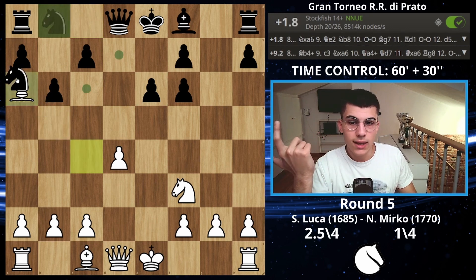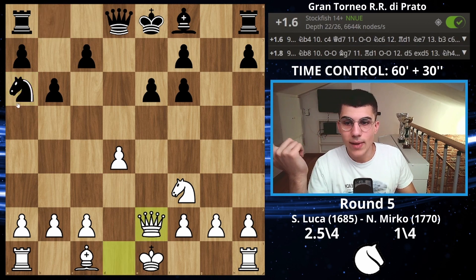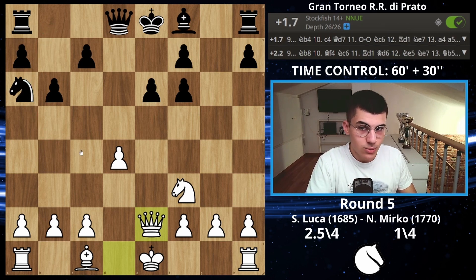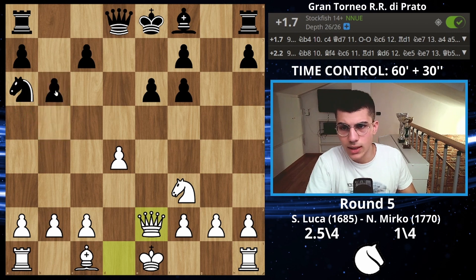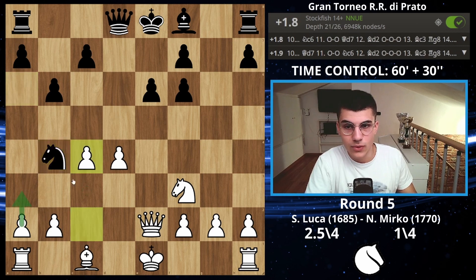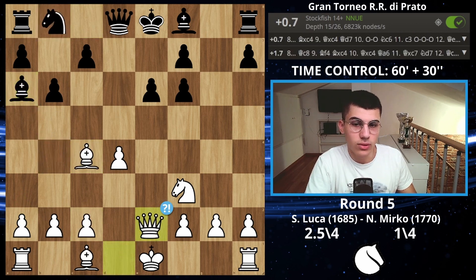He replied with bishop on a6, which is already a mistake. The idea is that you take the knight, recapture, and play queen on e2 — the knight is under attack and needs to go back. Stockfish suggests knight on b4 or knight on b8. I didn't play this because I wasn't sure, but looking at it now it makes a lot of sense. Instead I decided to play queen on e2.